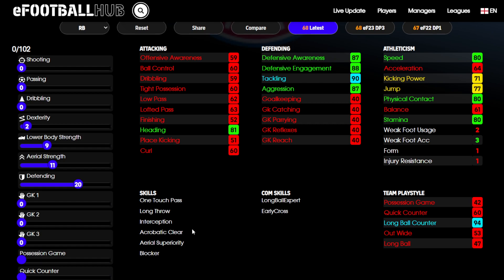These last four skills, including the aerial one, we've got interception and blocker — I would say the two most important skills for a centre-back to have. It just means that theoretically he's going to get in the way of everything. Acrobatic clearance adds to that, meaning he's even more likely to get in the way of things. And at the top, long throw is not so important, but one touch pass is a nice little bonus skill to have. It does help to compensate for his poor passing and means he's a little bit less likely to give the ball away when you're in defensive areas passing the ball around.